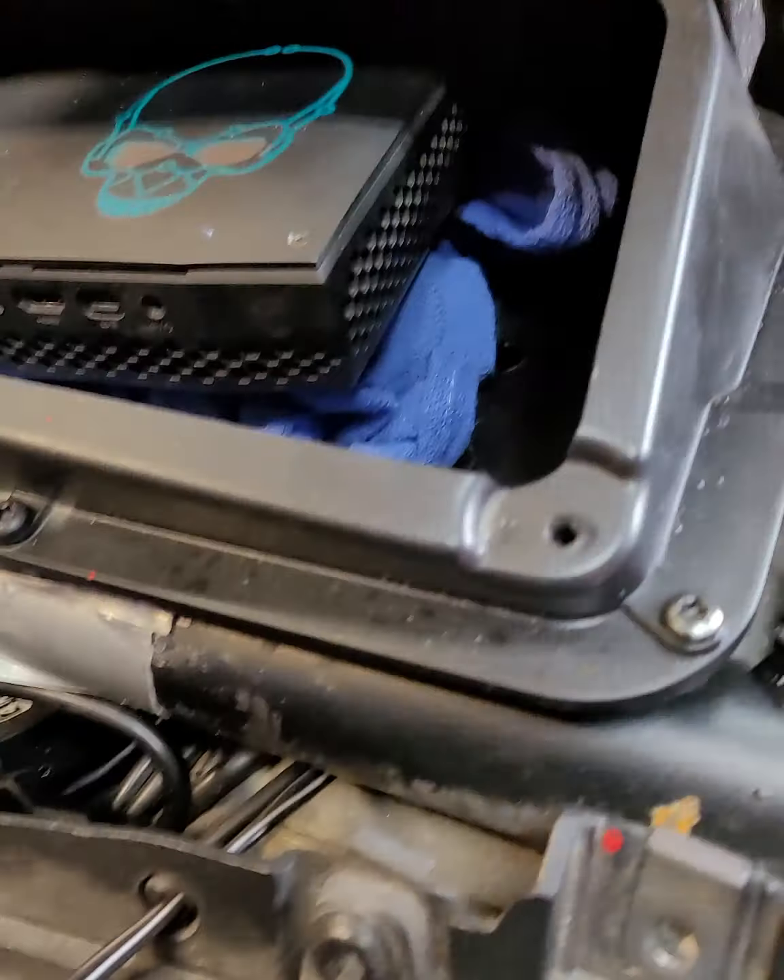We've got Dish Network for the satellite television. You can see some of the airbrushing right there. This is just a mock-up of the computer — this is how it's going to pretty much look. The dash should be on here along with the little panel I had cut with a clear piece of Plexiglas so you can see down and see the computer.